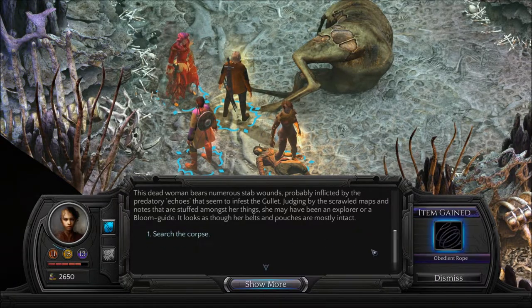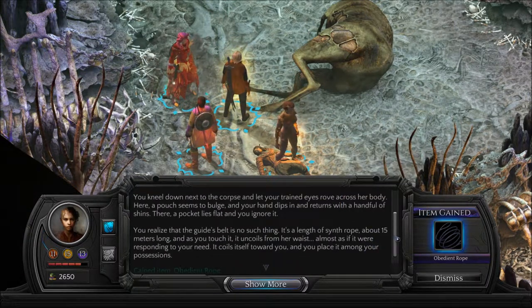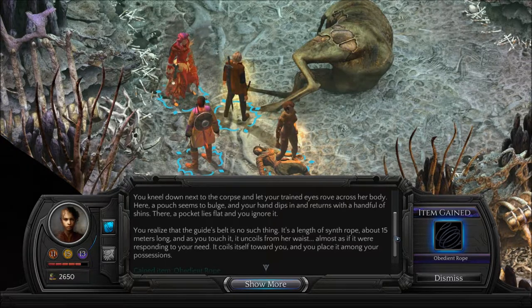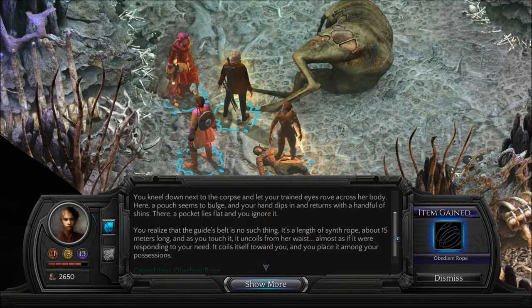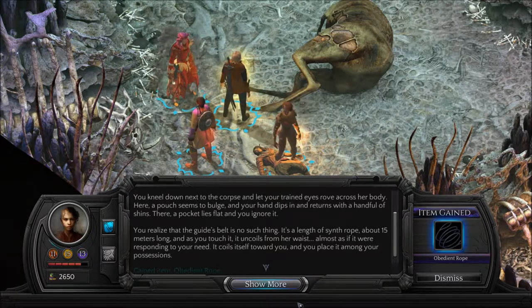Search the corpse. We got an obedient rope, which is an artifact. Good, not a cipher. You kneel down next to the corpse and let your trained eyes rove across her body. Here, a pouch seems to bulge, and your hand dips in and returns with a handful of shins. There, a pocket lies flat, and you ignore it. You realize that the guide's belt is no such thing — it's a length of synth rope, about 15 meters long, and as you touch it, it uncoils from her waist, almost as if it were responding to your need. It coils itself toward you, and you place it among your possessions.